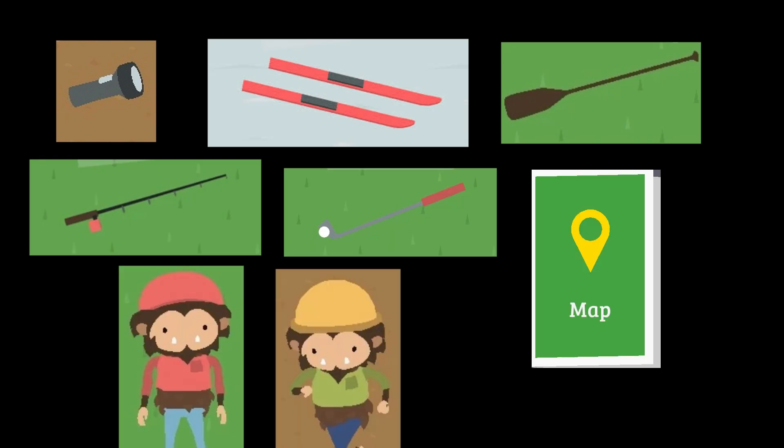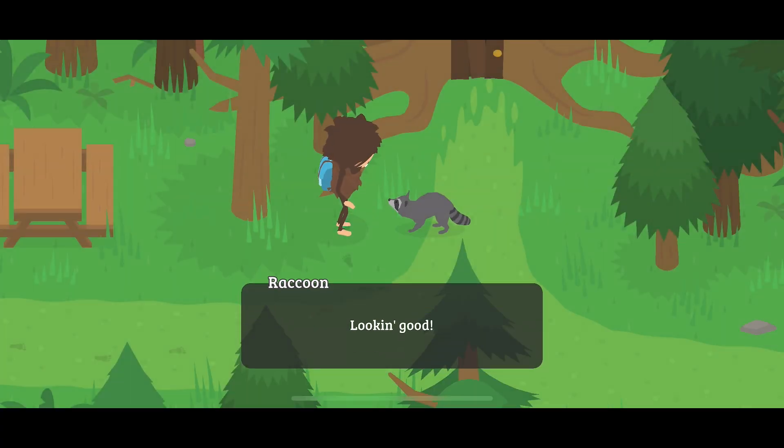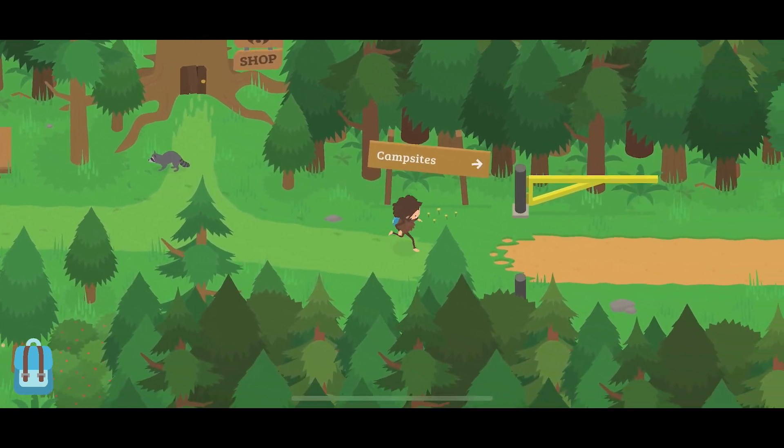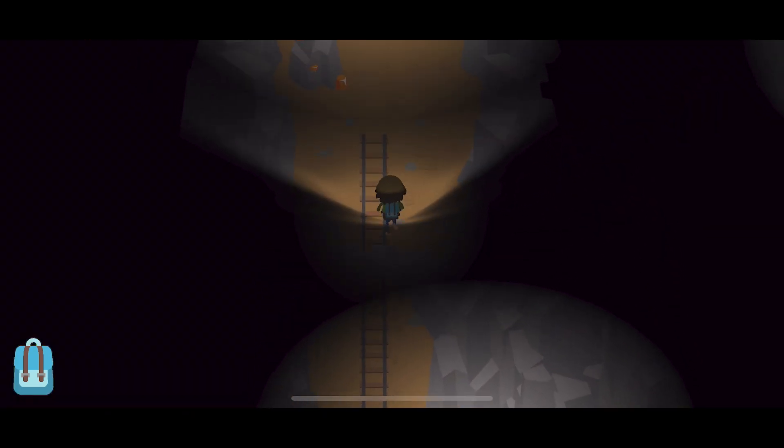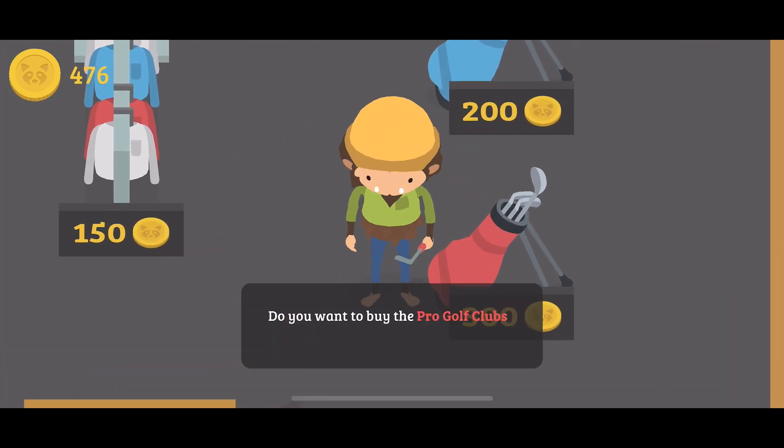For this story, you will need the flashlight, the skis, the canoe paddle, the fishing rod, the pro golf club, and the campground map. You will also need the camper disguise, or optionally the sawmill disguise. Most of these items are used in their own unique minigames which allow you to get map pieces. For example, the flashlight allows you to explore a cave to find a map piece, and the pro golf club allows you to outplay a pro golfer for a map piece.